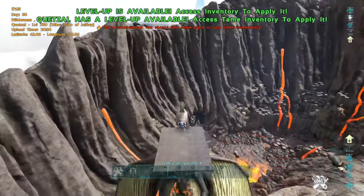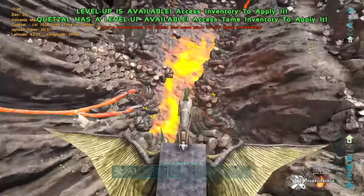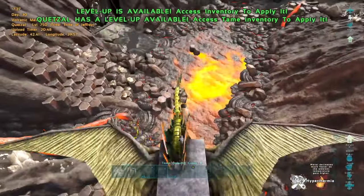Another effective method is putting a box on a quetzal so you can't get hit off. You can then go and pick people's soakers, either dropping them on the other side of your base or taking them away to kill them somewhere else.